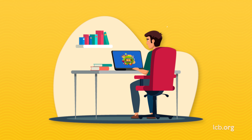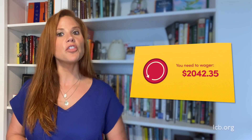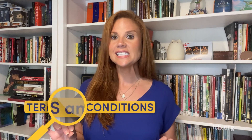For example, if you receive a $100 no deposit bonus with a 30 times bonus wagering requirement, you would need to wager a total of $3,000 — 30 times $100 — before you can withdraw any associated winnings. Ideally, you'd want a bonus without any playthrough attached. However, such offers are rare nowadays. Always read the terms and conditions of any bonus or promotion very carefully before claiming and starting to play.